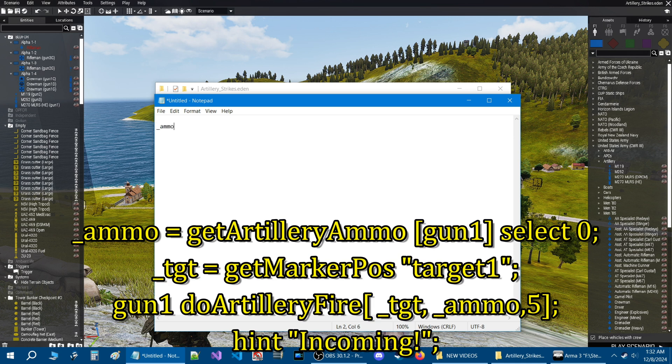Here is the first line of code: _ammo = getArtilleryAmmo [gun1] select 0; Hit enter. Second line: _TGT = getMarkerPos "target1"; Hit enter again.